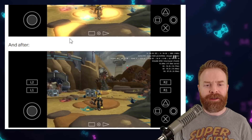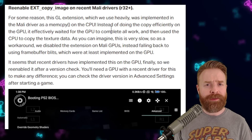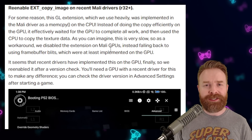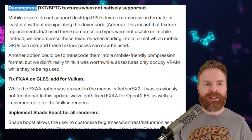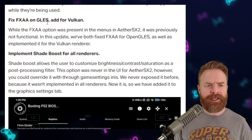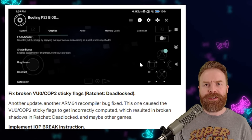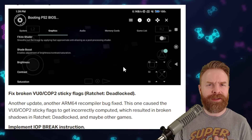If you've got a Mali device, there were some fixes that help out broken graphics, specifically in Ratchet 3 and Final Fantasy XII. There are even more improvements for Mali, but only if you've got a recent GPU driver — R32 or higher — which you can check under the Advanced tab in AetherSX2. If you do have a recent driver, you'll probably notice a pretty big performance gain. There are also graphical improvements: decompress DXT-PPTC textures when not natively supported, fix FXAA on GLES, and implement Shade Boost for all renderers. Under the Graphics tab in Settings, if you check off Shade Boost, you can adjust brightness, contrast, and saturation to make some games look a little better.